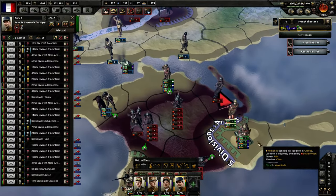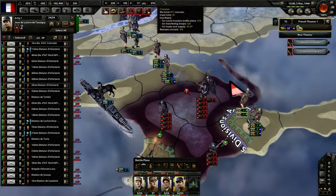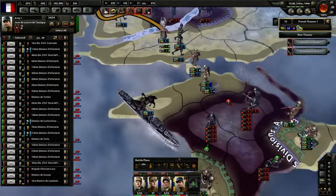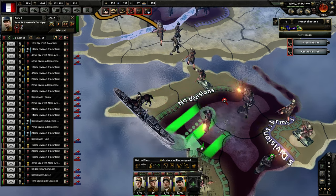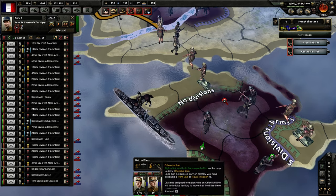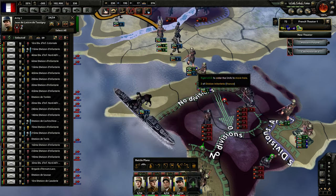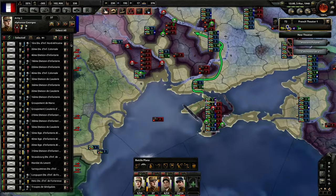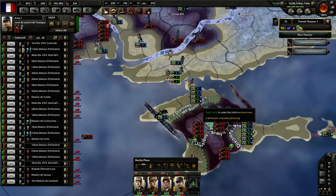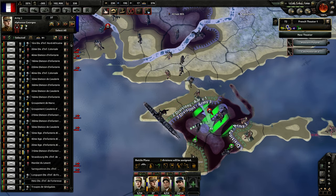Those two divisions that are doing nothing should clean this one up. And you guys are moving there — definitely don't want that. Let's establish a new front line and make an attack order. Let's cancel this attack order — you guys go ahead and join this, you are part of this thing. All those divisions should join this, and we also have another call there.